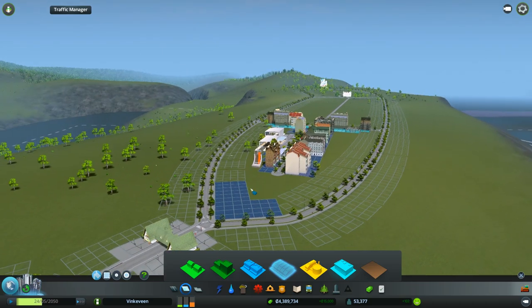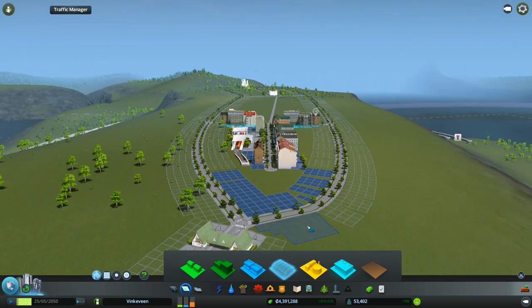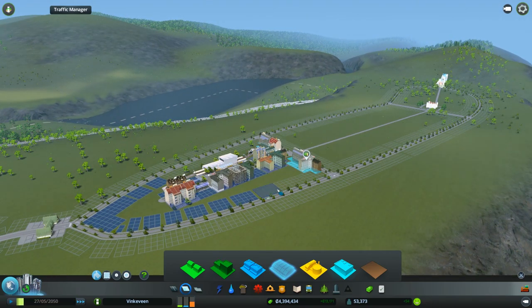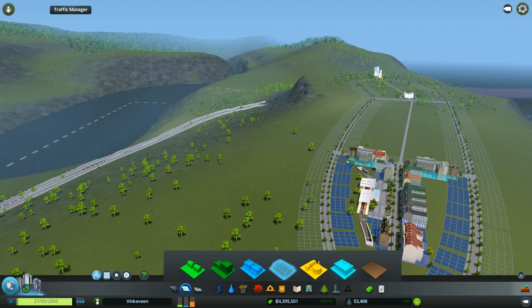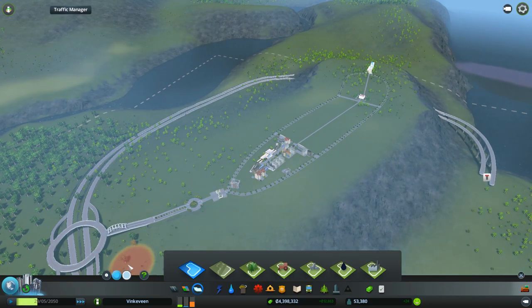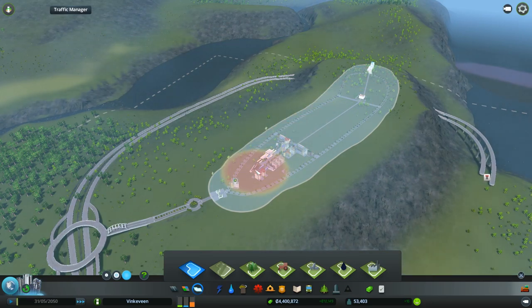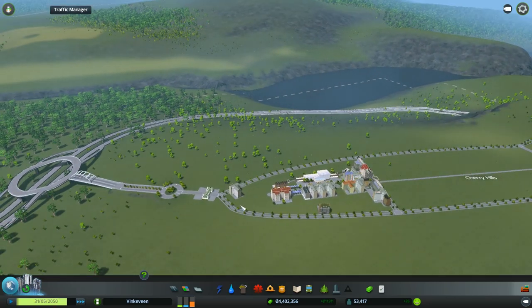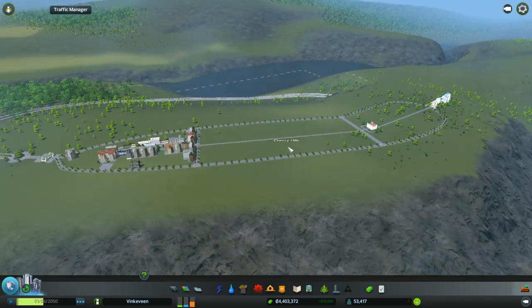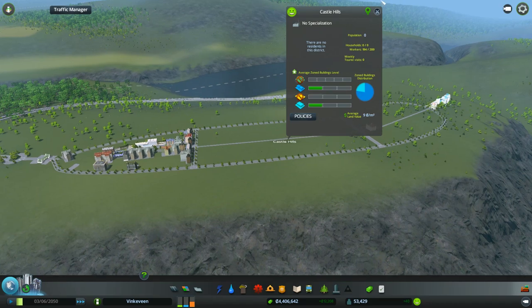That should get people excited. You must go right or left if you enter here. Now if you go to the castle district, you can do some serious shopping. I think we should go ahead and make this the castle district — like it's named. There we go. Serious shopping at castle district. The only problem is we're not gonna have enough power for this. It's Cherry Hills, but let's just call it Castle Hills.